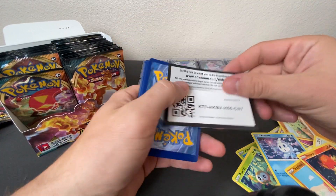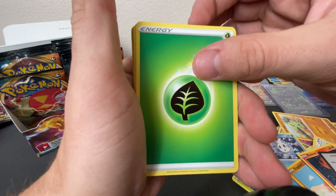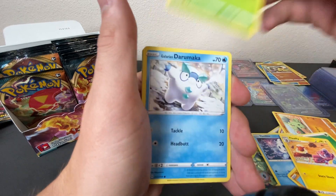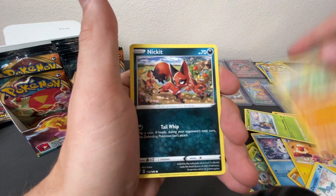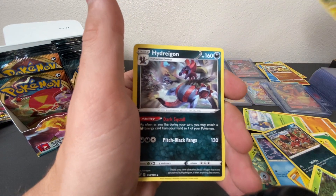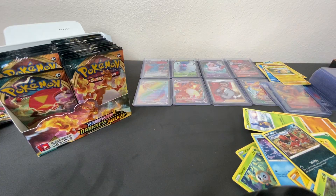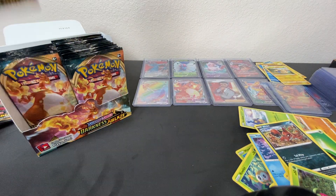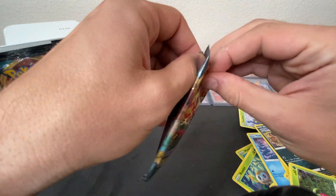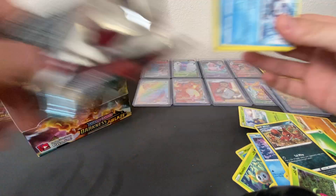Alright, QR. Next pack: Leaf, Furret, Yellhorn, Flaffy, Carablast, Darumaka, Larvitar, Nickit, Bounceweed, Mareep Reverse Holo, and a Hydreigon. Hydreigon!